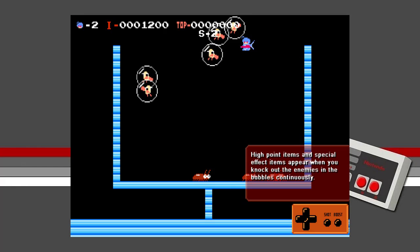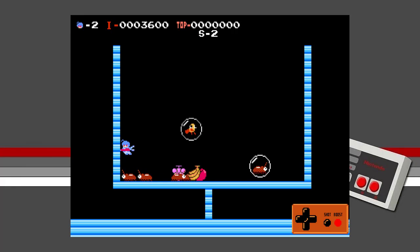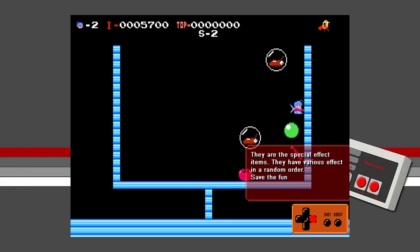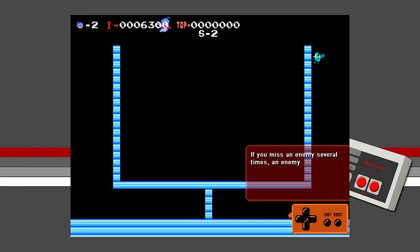High point items or special effect items appear when you knock out all of the enemies in bubbles continuously. Caution: if you leave an enemy alone for some time, the bubble will pop, and then the item will become even more powerful. If you miss an enemy several times, the enemy turns blue — this enemy is really hard to beat, so you'd better knock it out sooner.